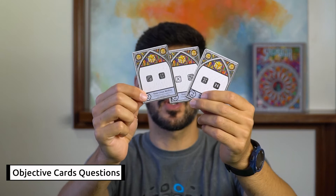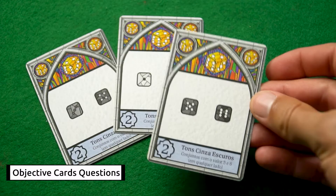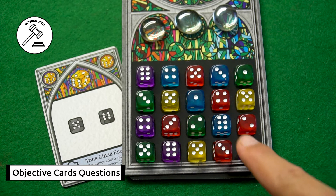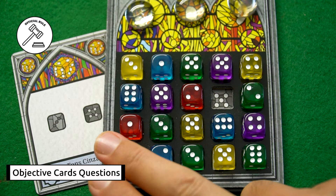Now, questions about the objective cards. This public objective gives you victory points for each pair at the end. One pair is, for example, one six and one five, and each number only counts for one pair. For instance, if there are five dice with the number five and four dice with the number six, you have four pairs, giving you eight points. In another example with three dice showing three and two dice showing four, you only get two pairs.